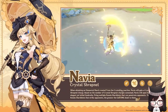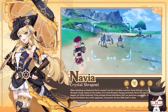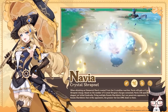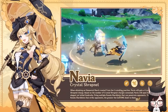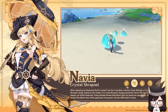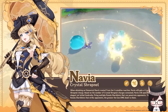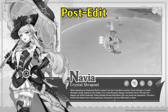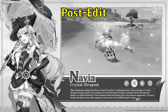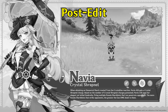Her overall playstyle does seem to lean towards a quick swap character, and given her shrapnel mechanic on her skill, it does seem like you would need a good amount of energy recharge in order to burst every rotation so that she can trigger crystallize and pick up those shards. The only thing I'm not sure about yet is whether she has to be the one to pick up those crystallized shards to gain the shrapnel stacks, or if another unit can do it. Post-edit: the version 4.3 special program basically confirmed that other characters in the party can pick up the crystallized shards to give her the crystal shrapnel.